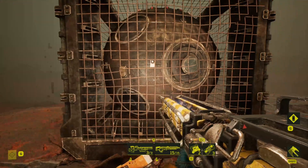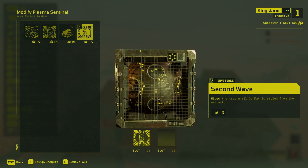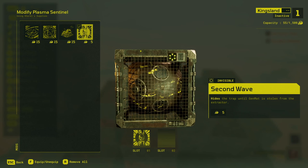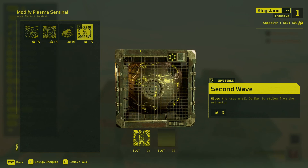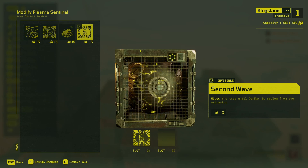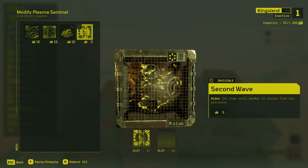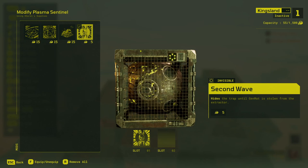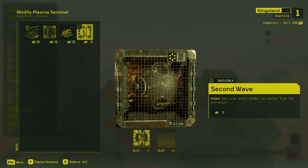You can see that was just under three quarters of a second and I lived just fine. Second Wave is the usual second wave mod for traps and works pretty much the same way as all other full block traps — corrosive cubes and hollow cubes. The plasma sentinel will appear as indestructible bedrock until the gen mat is picked up, after which it undergoes a four-second arming cycle. Unlike the corrosive cube and hollow cube though, this thing is destructible before those four seconds are up, so be careful how you expose these when using the second wave mod.